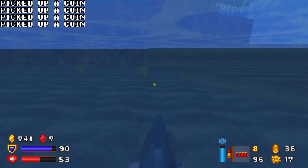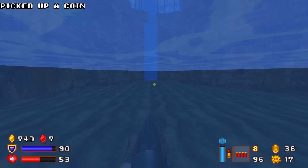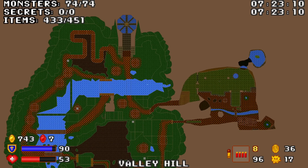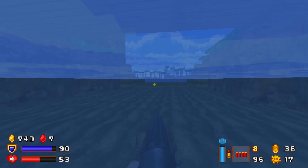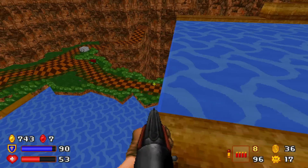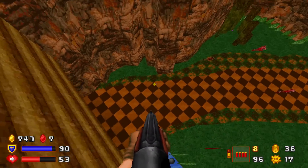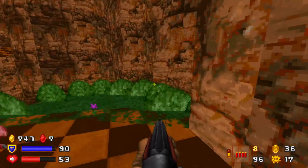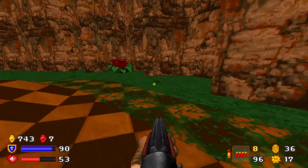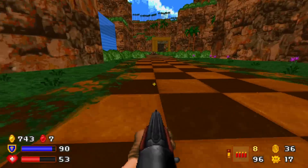Under here. Under where? Under here. No red coin, and no completion of all the coins. We're missing like probably 15 regular coins. So there is an area I have not explored yet — it just has to be. Let's go back to the start then and kind of retrace our steps.